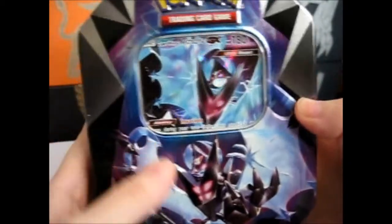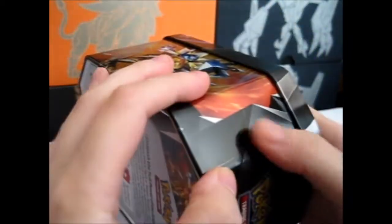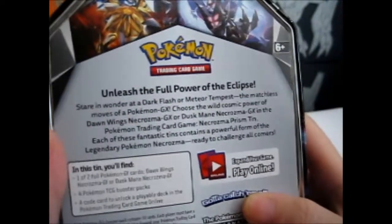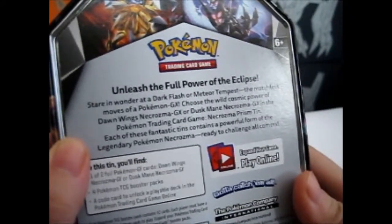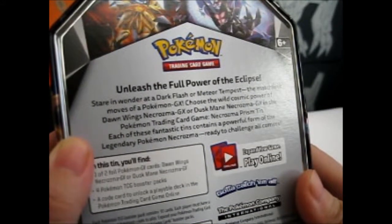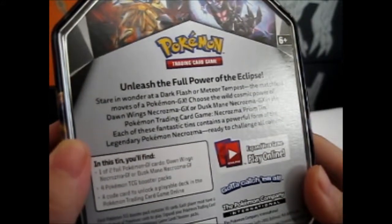So this is the front as you can see — it's like you're possessed or whatever, I like that though. It's very nice. It pops out nicely. The back reads: 'Unleash the full power of the Eclipse. Stare in wonder at Dark Flash or Meteor Tempest — the matchless moves of a Pokémon GX. Choose the wild cosmic power of Dawn Wings Necrozma GX or Dusk Mane Necrozma GX in the Pokémon Trading Card Game Necrozma Prism Tin.' There we go.